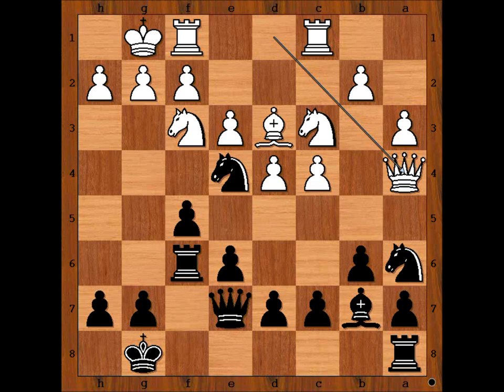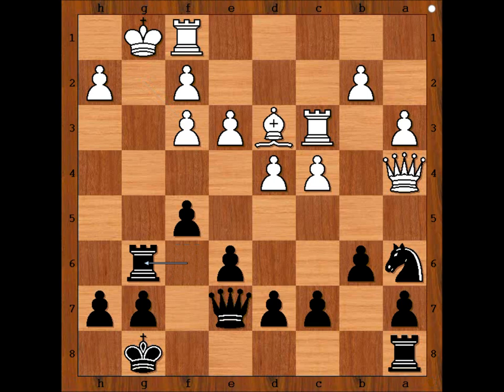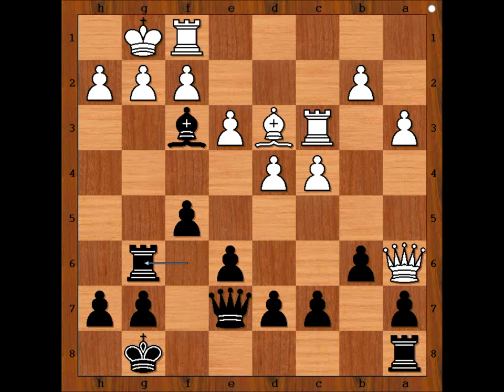But queen to a4 is the blunder. Why? What would you do if you had the black pieces? Botvinnik played knight takes on c3. Rook takes knight. Bishop takes knight. And Abramovich captured the knight on a6. If pawn takes bishop, then rook to g6 check, and after king to h1, queen to g5, with queen to g2 checkmate to follow. So we have queen takes on a6.